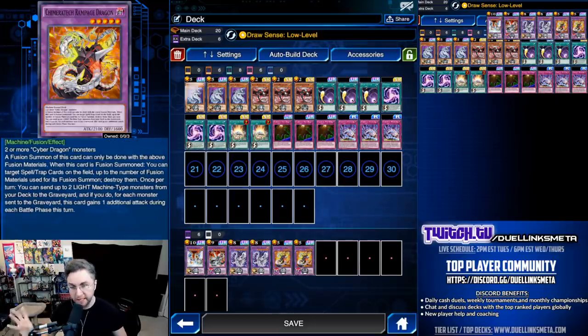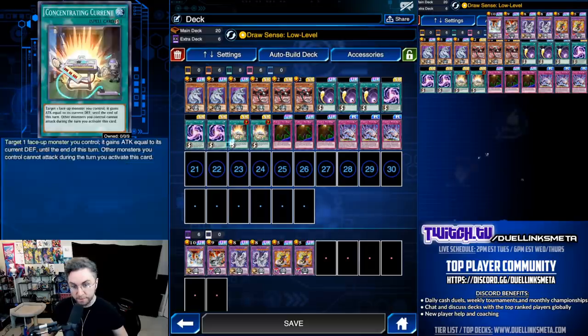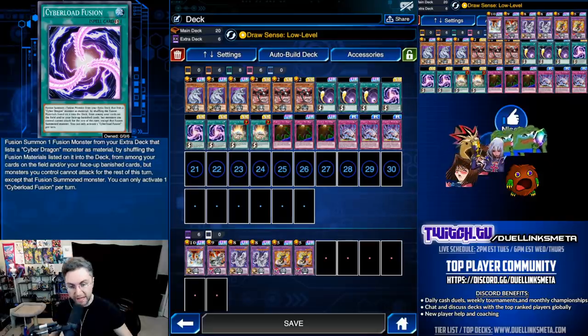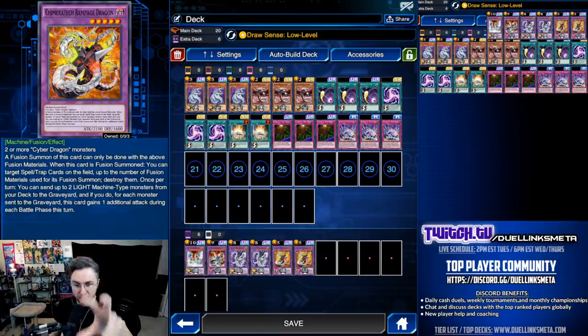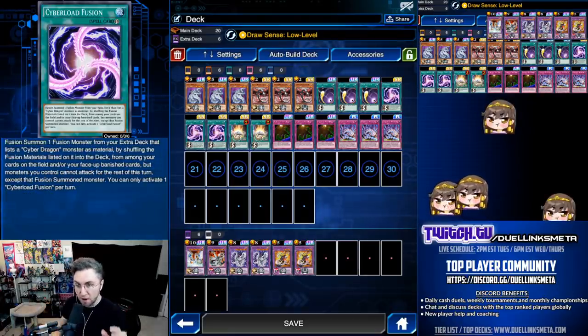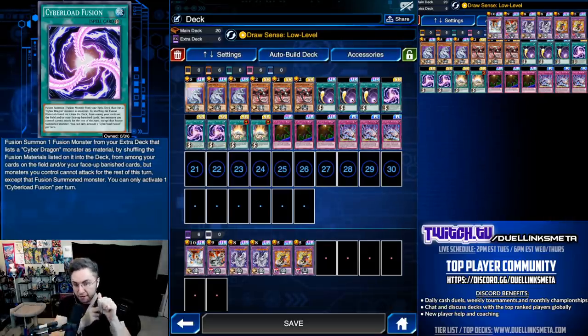The Core boss monster is still Rampage Dragon. You will still summon this as your most used fusion. When you summon Rampage Dragon — which you could do on your opponent's turn, on your turn, or in your battle phase since this is quick play — on summon it will destroy 2 back row cards. It could even destroy 3 back row cards if you decide to use 3 Cyber Dragon monsters for the fusion.